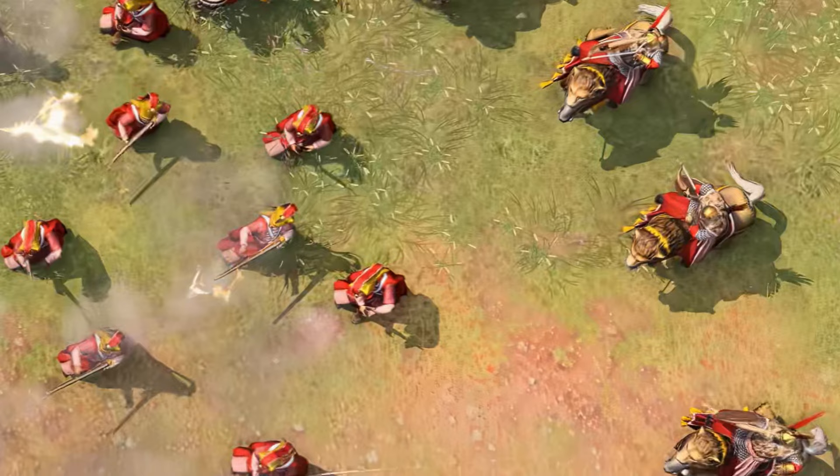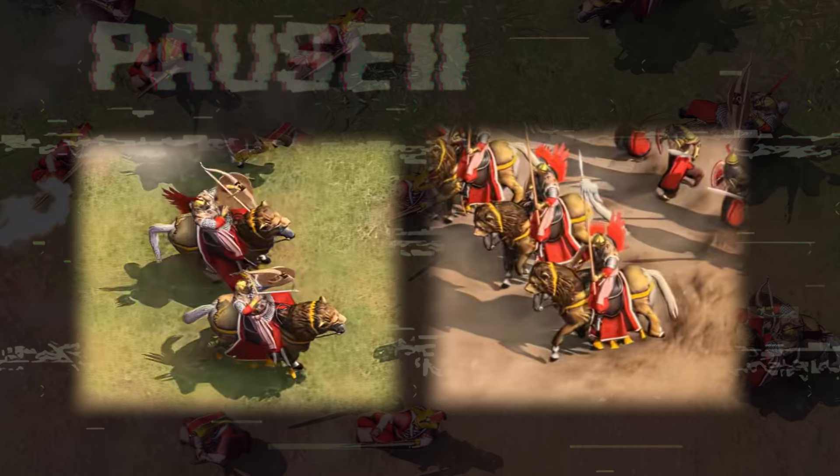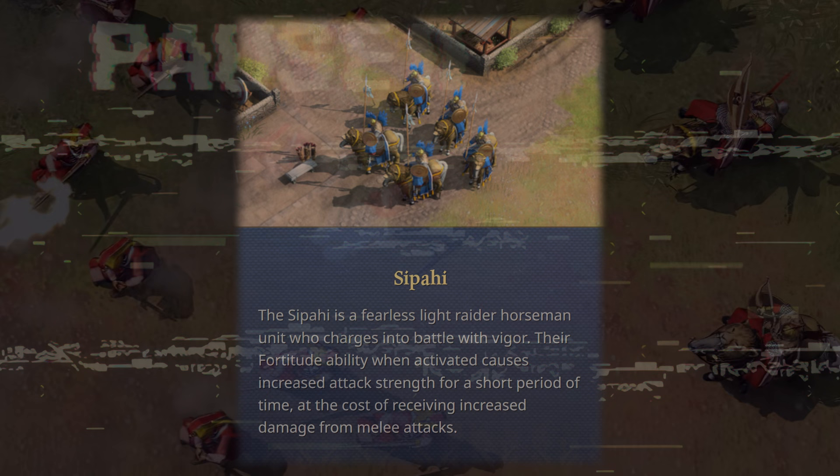Given that the Sipahi had multiple versions who did use the bow and arrow and sometimes even in conjunction with the lance, there has been some speculation that these are the Sipahis instead, and that a unique technology in the Imperial Council would allow them to switch between the lance and the bow and arrow. That said, no such thing is mentioned in the unit description on the website, so I'll still go with the Horse Archer theory.